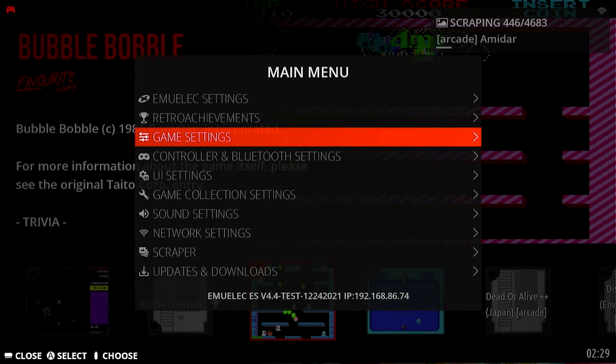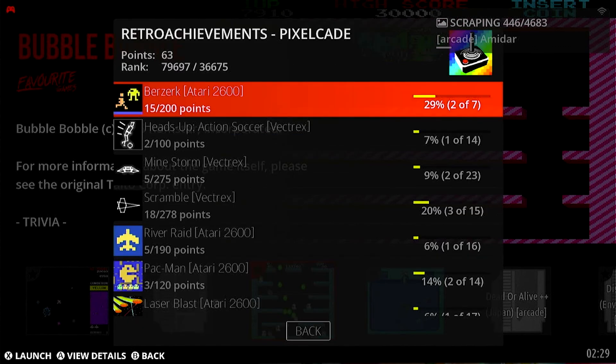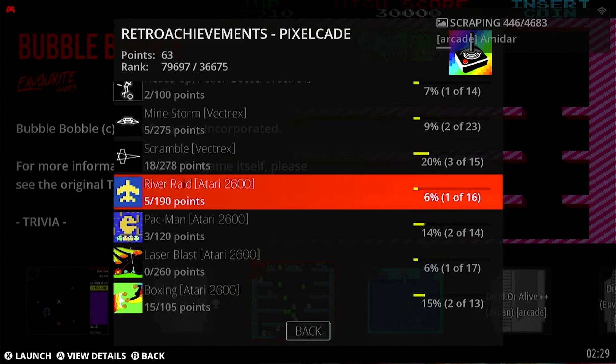What's also pretty cool is if you go to Retro Achievements, it shows you all the badges that you've earned. So that's also super cool.